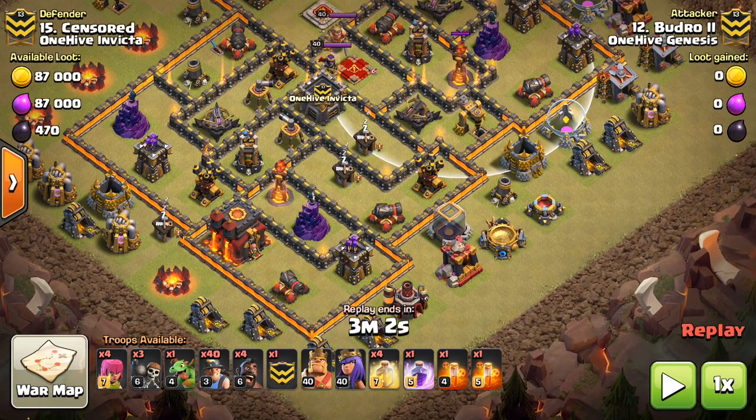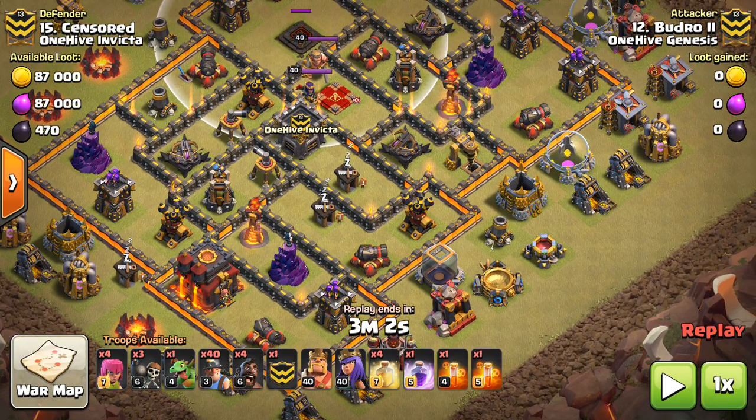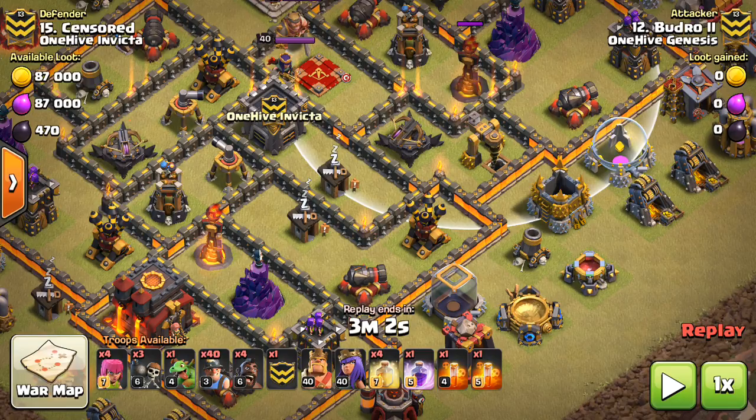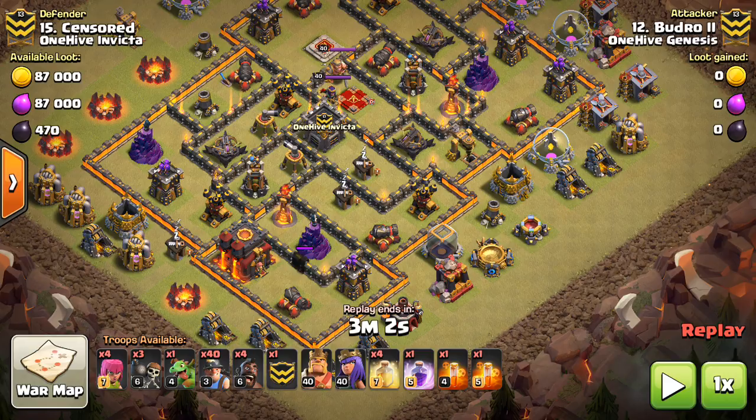So come at the side that allows you to take out the first inferno, then deal with the heroes for the most part between the infernos. The queen will be killed before they get in range of the second inferno. That's important. Try to deal with the defensive heroes in between inferno towers if you can — don't do it while one inferno tower is targeting. That's why the attacker is going to come from this side, to let the first inferno go down quickly, then deal with the queen between the inferno towers so the heal spells get the full benefit.